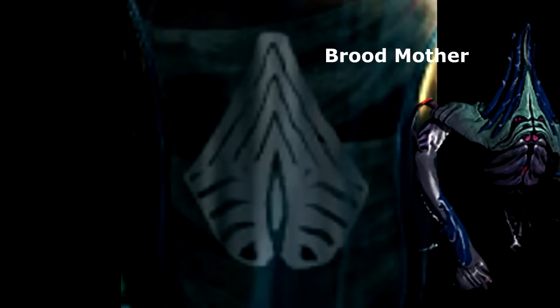If you get a symbol on your vessel that looks like what I'm showing on screen right now, then it's going to be a Broodmother — an enemy belonging to the Infestation faction. What you want to do is go ahead and join or run an ODD or an ODS. These enemies are not rare at all in Infestation games, so it shouldn't take you that long to get them.